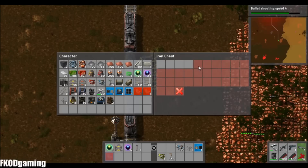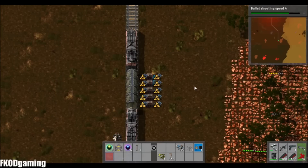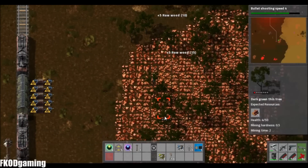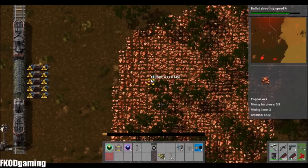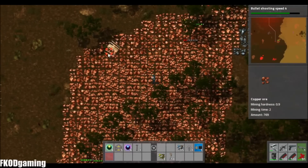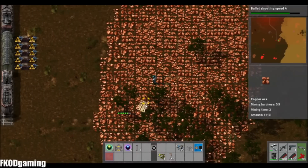We'll go with iron chests — and you'll see the reason for that here in a second. Basically, if you limit it to four stacks, it will fill up one chest and then stop filling up and go to the next chest. It's kind of the lazy way of doing the splitter type thing. I keep picking up copper. Actually, I've got a shotgun — I'm just going to do that. Oddly satisfying.